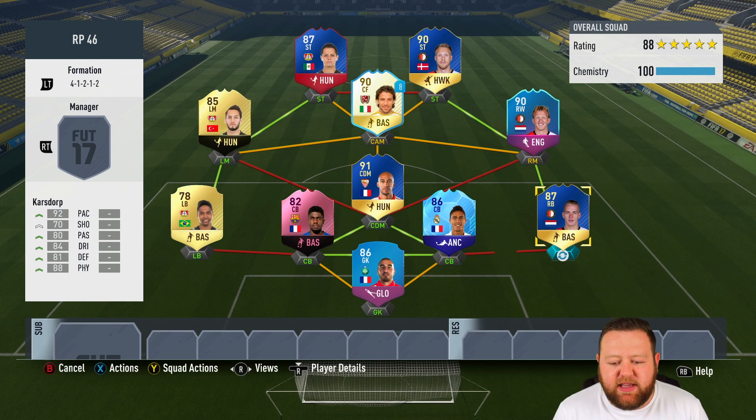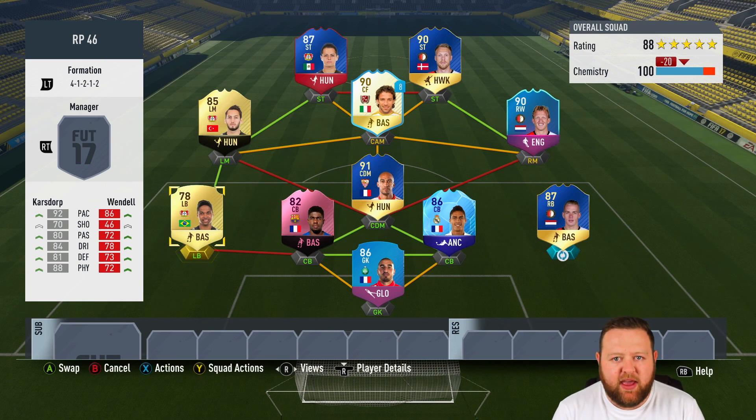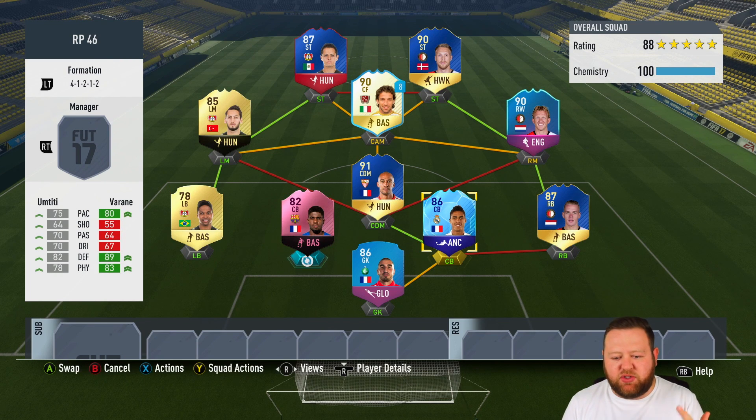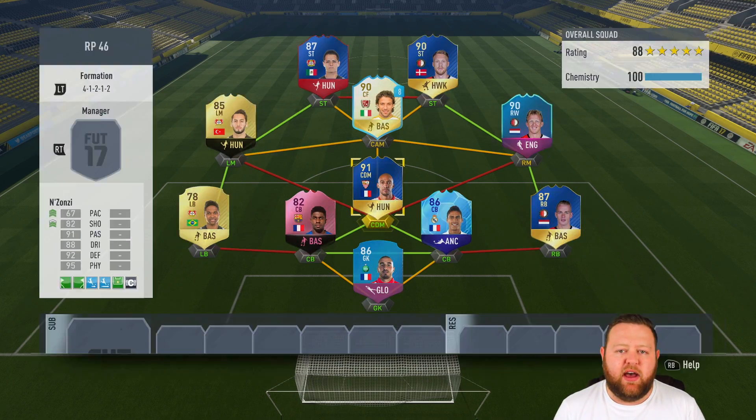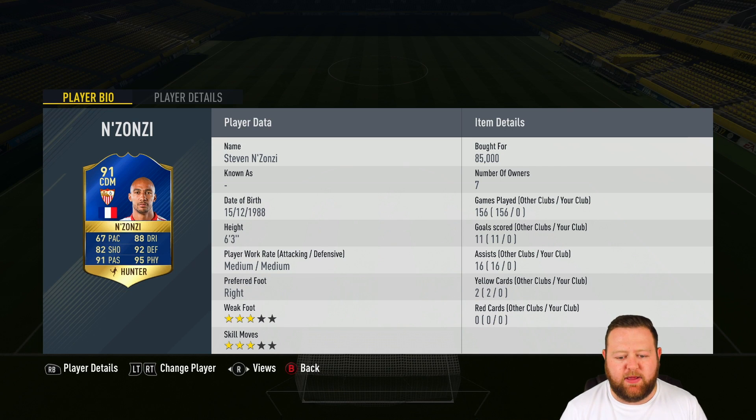I've got the SBC or FUTMAS version of Rufierre coming in goal today — he was the best French goalkeeper I had. I just wanted a French goalie from a different league that wasn't La Liga. I've then got TOTS Karsdorp and Wendell at right back and left back, with the Footies nominee version of Mtiti as well as the 86 rated team of the knockout stage Raphael Varane — two very good centre backs in my opinion.